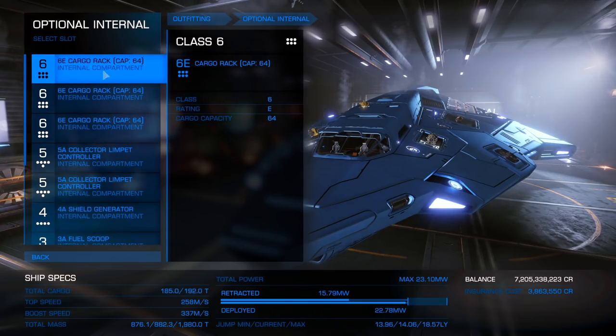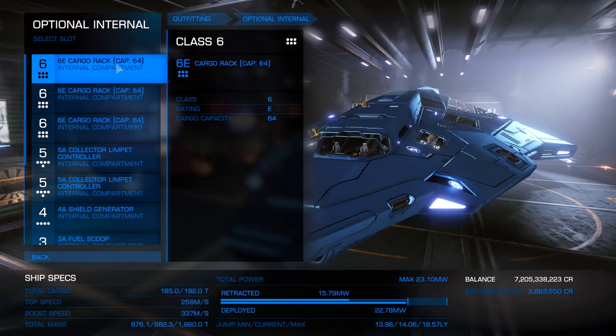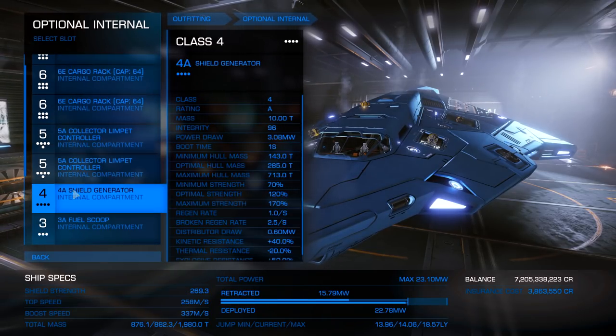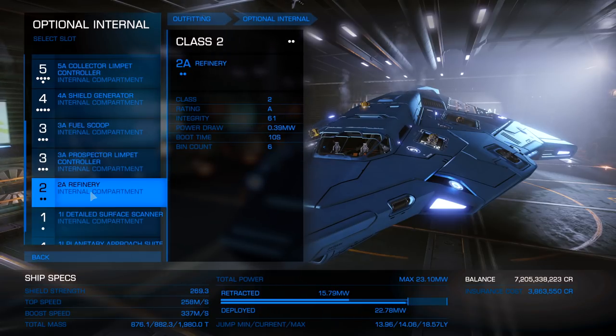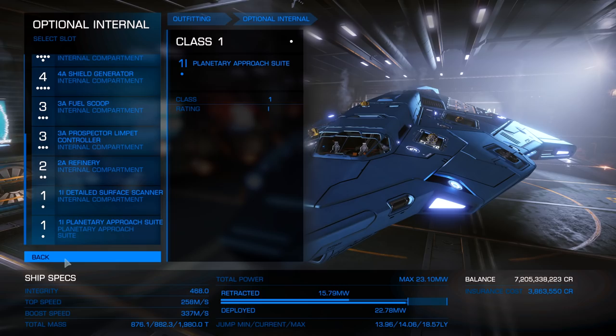For optional internals, we went with 3 6E cargo racks which gives us a huge cargo capacity compared to the Asp Explorer. With the Python, we were able to hold 2 5A collector limpets giving us a total of 6 collector limpets. A 4A shield generator, a 3A fuel scoop, a 3A prospector limpet giving us 2 limpets, 2A refinery, detailed surface scanner, and away we go.